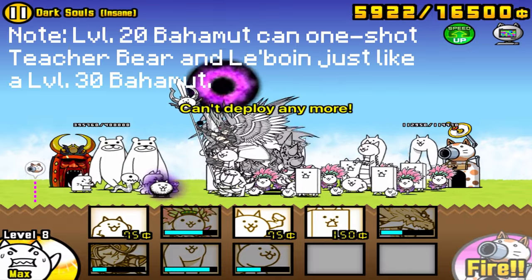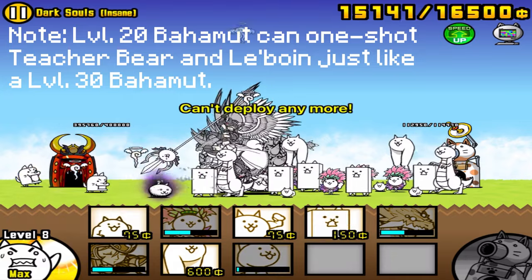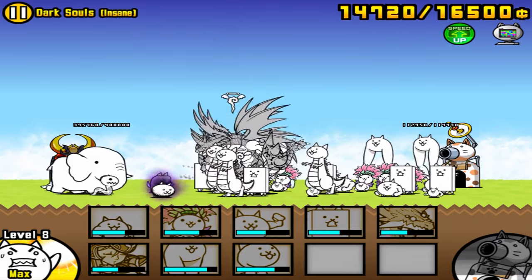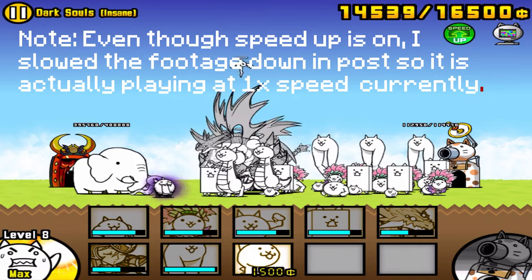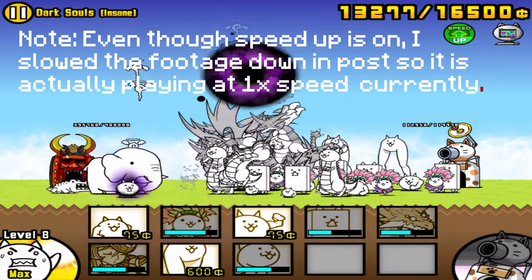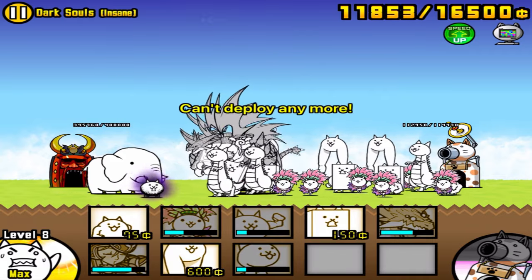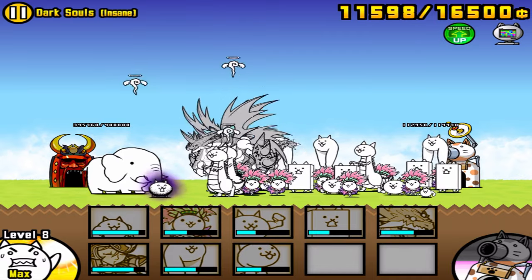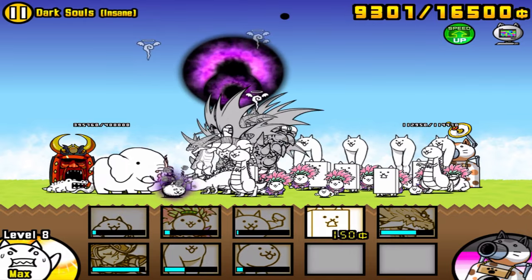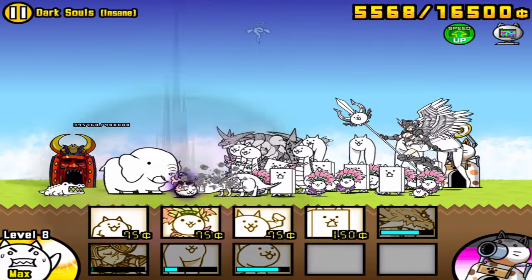I did bring two other items, which are Speed Up and Cat Computer. These aren't mandatory, but I highly recommend them. Speed Up is pretty self-explanatory — it just doubles the speed at which the battle goes, so you can finish faster. Cat Computer is basically an item that deploys all your cats for you as quickly as it possibly can, so when you're tapping all your meat shields, the Cat Computer will just do that for you. The only problem is that it's not very money conservative, so if you're running low on money, you need to turn the computer off and manually tap your units yourself. But when you have lots of money, Cat Computer will make your life a lot easier and every meat shield will be deployed as soon as it can.